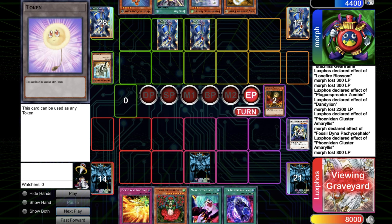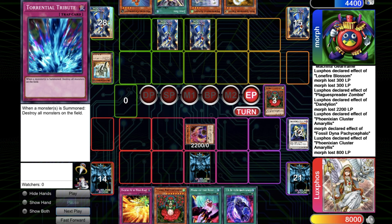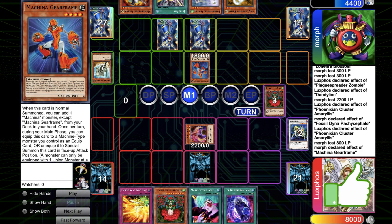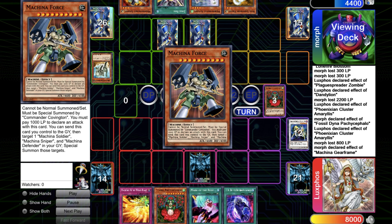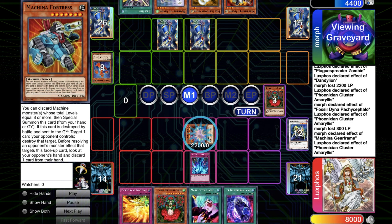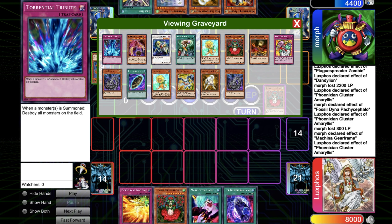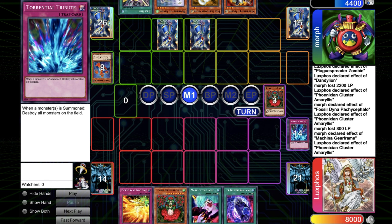Now I don't really have much to do, so I just go for Amaris again and pass my turn. He goes for Gearframe again, gets the Makina Force, special summons the Fortress. I go for Torrential, which works. I get some more damage in with the Amaris, and I still have four plants in the grave. I'm getting there. He's just forced to pass his turn.